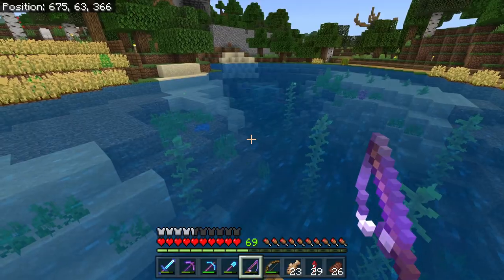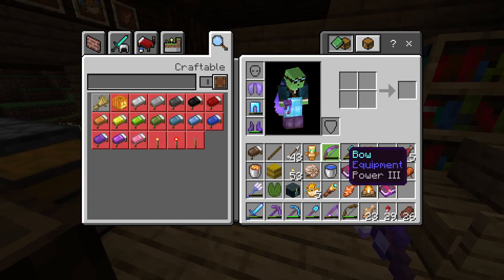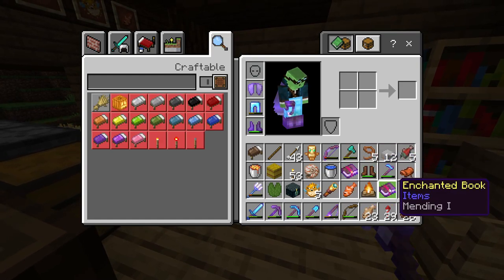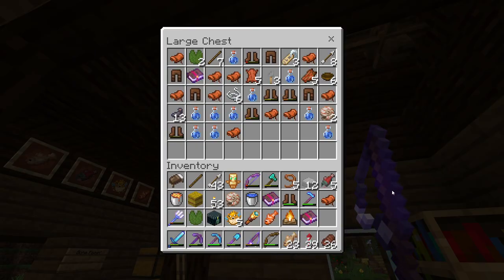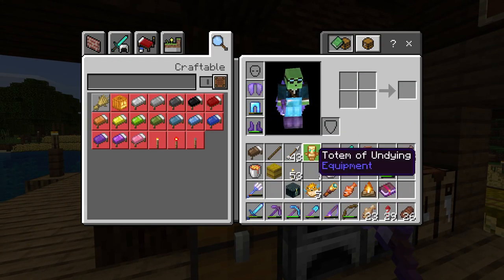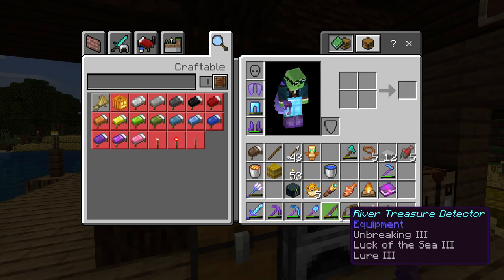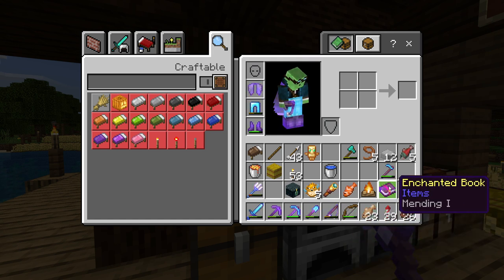Oh, XP now floats on water - I didn't know that. We got two bucks. I also wouldn't mind getting Unbreaking 3 - that would help a lot. That's garbage. Dude, is that our first mending book we've ever caught? Oh my god, that is amazing! We also got that garbage, don't need it. Got some boots, got a saddle. Nautilus shell - yo, that is awesome. I don't know what I should put the mending on though. I forgot these both have mending. I'll probably save it for something useful.